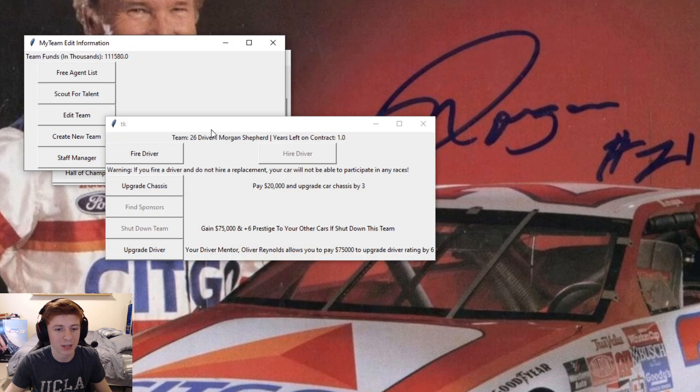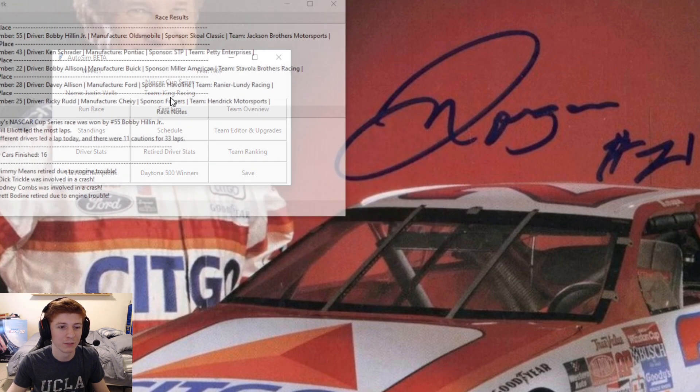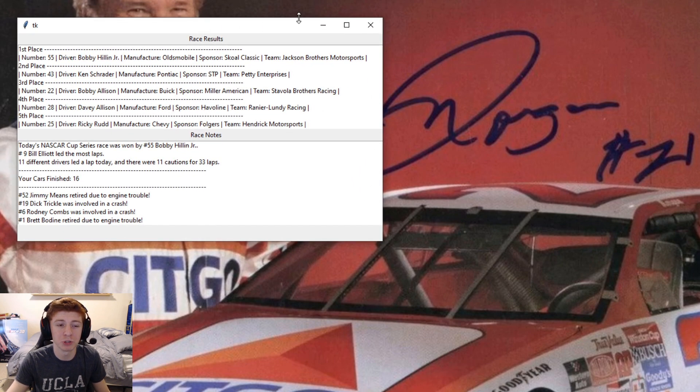Two-year for $44,000, it's pretty expensive. Five-year for $35,000, I will take that from the second highest guy. We have $76,000 in the bank. We can pay $75,000 to upgrade Morgan's driver rating by six, which I will do, taking him up to a 90.5 straight away. That's all our money gone, but not bad. So we finish 16th. Bobby Hillen Jr. is your 1989 Daytona 500 champion.